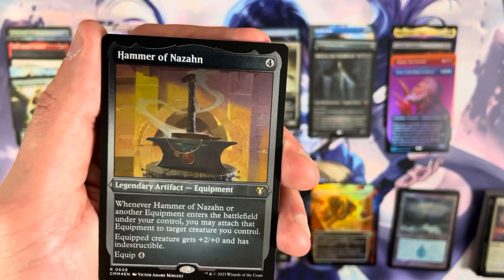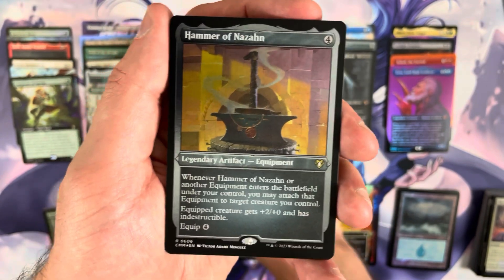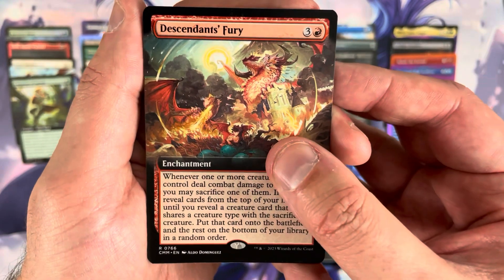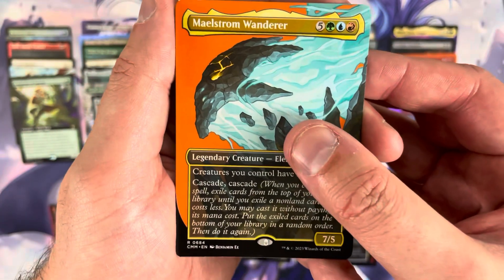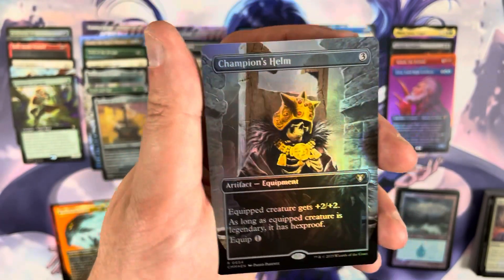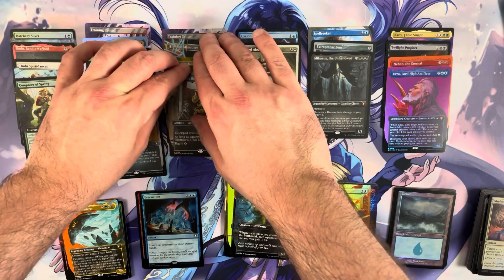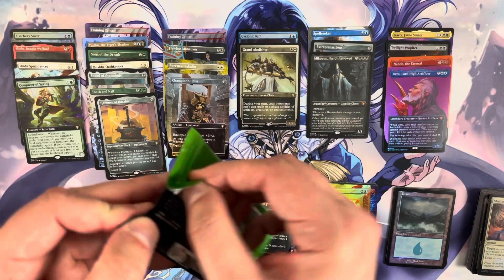The pack foil is a Stonehoof Chieftain. The etched foil is a Hammer of Nizan — that's my third one I've pulled. It's going to be a few bucks, not crazy good but fine. The commander card is Descendant's Fury — unsure if that has much value. After that Maelstrom Wanderer, and we conclude with a Champion's Helm. I really love the art, but it's not going to be a mega hit.